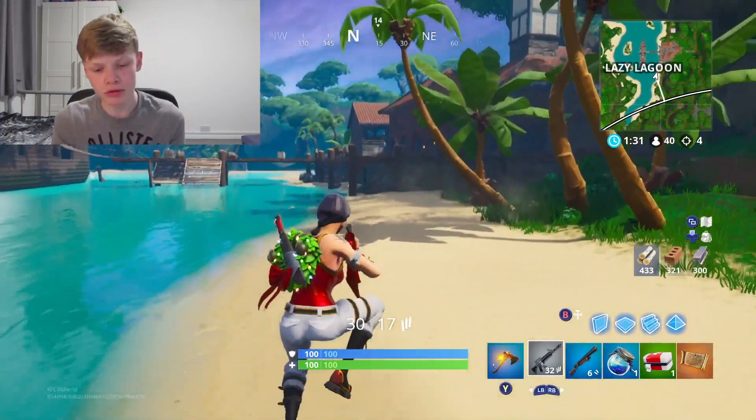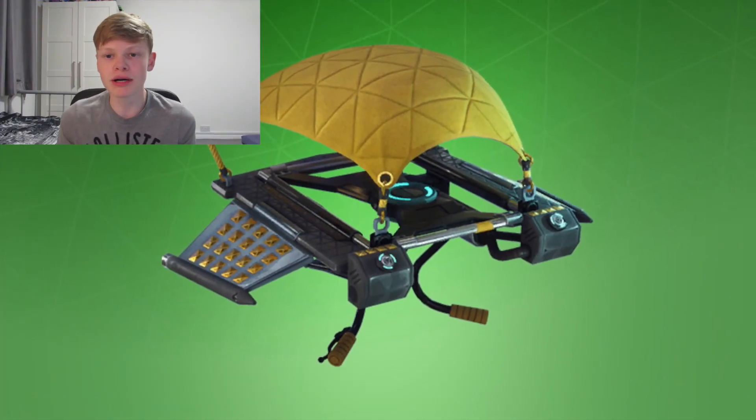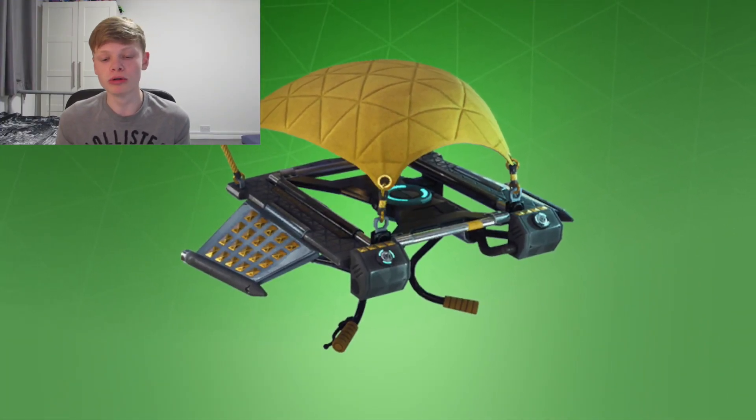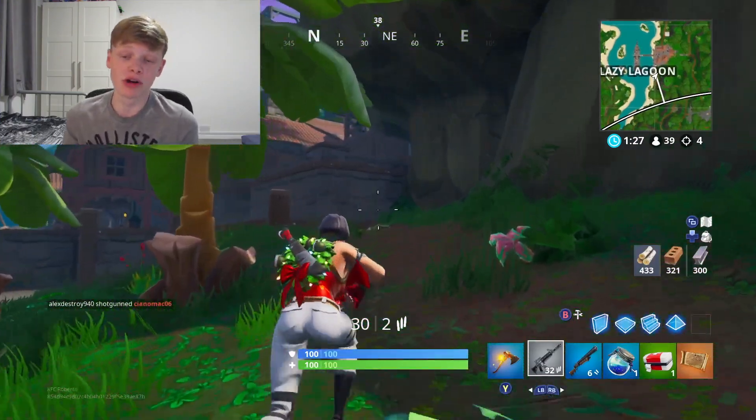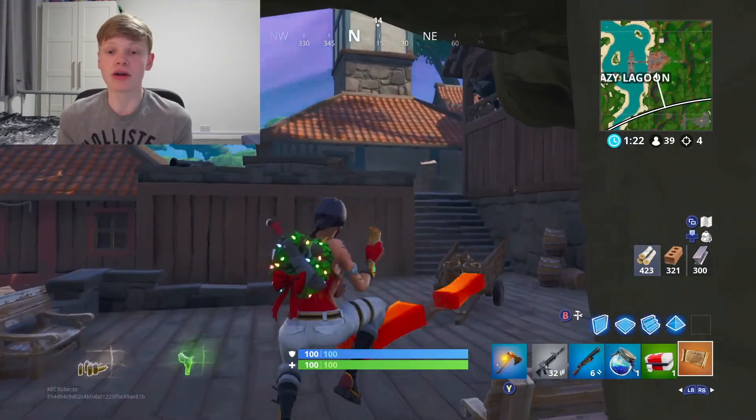Moving into gliders — sticking with the gold theme, going with the Cruiser, which you got in the Season 5 Battle Pass. It's a pretty basic glider with a bit of gold jewels on the top, and I think it'll go really well with this skin.